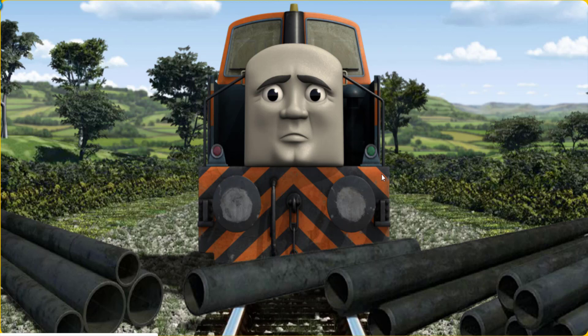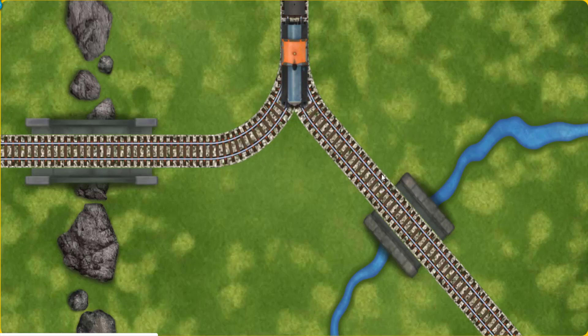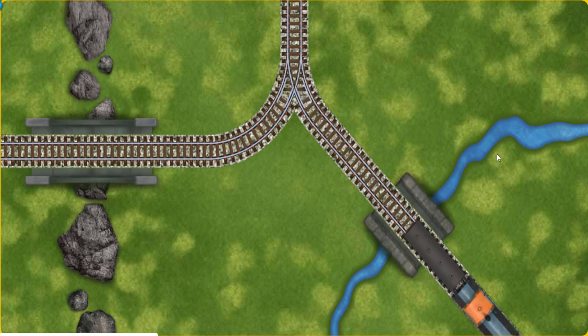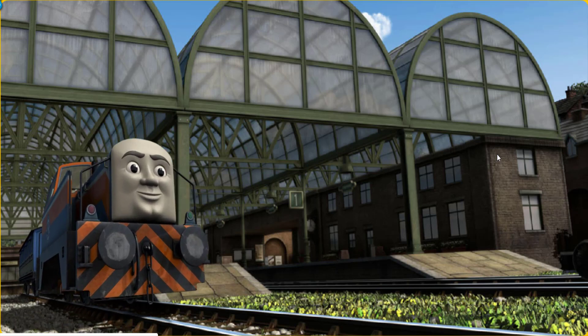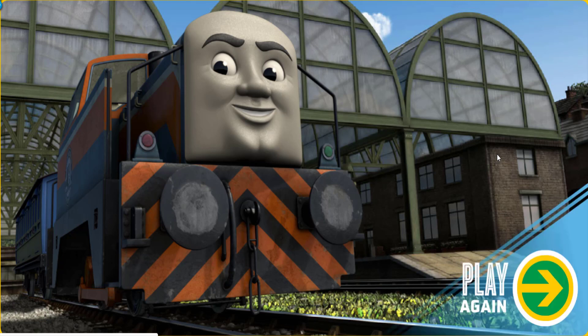Show Cranky the track that goes over the shortest bridge, then set out for Knapford Station. Let's go! Den arrived at Knapford Station. Well done — find the track that goes over the shortest bridge!